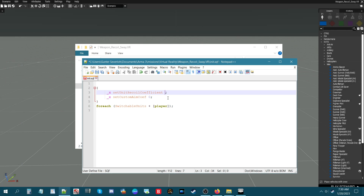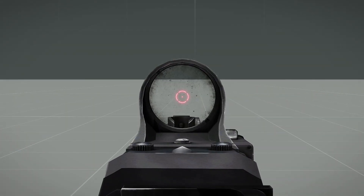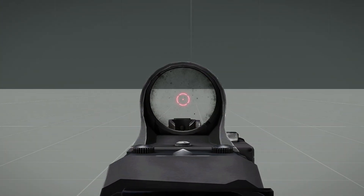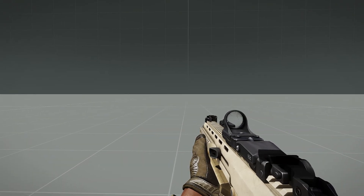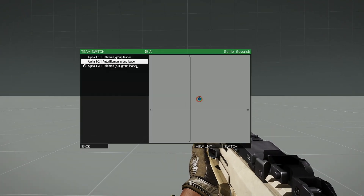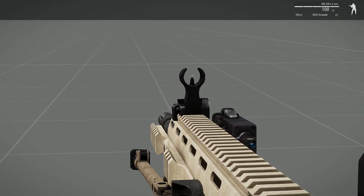If we set this to say one, save that, and go back into the mission, this should give us a little bit of sway and a little bit of recoil. It's slightly moving just a little bit, and when we shoot the gun it's got a slight recoil to it. It's fairly comfortable - you may want more or less, but this is basically what it is. The auto rifleman has the same thing.